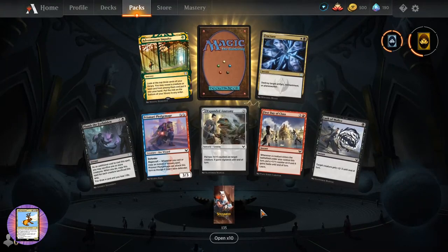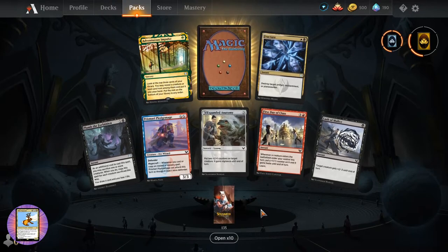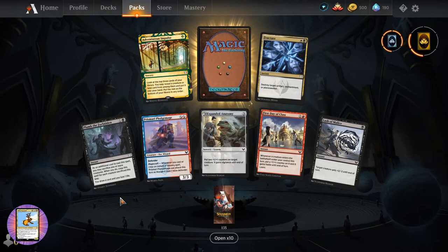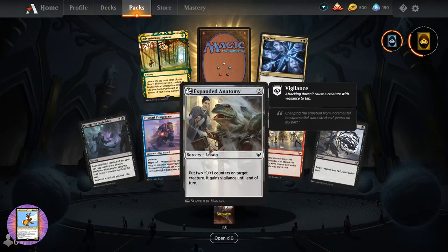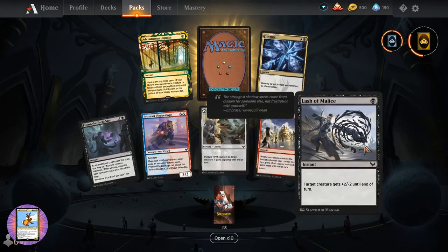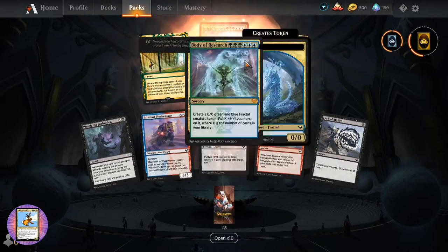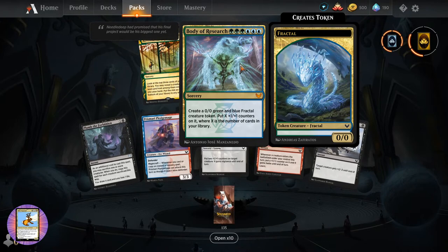Welcome to MTG Addiction, Toby Loft. It is about quarter past seven, US Central time here. Plum the Forbidden. Prismari Pleasure Mage. Expanded Anatomy. Fracture. Adventurous Impulse. And a Mythic - Body of Research for six, sorcery.